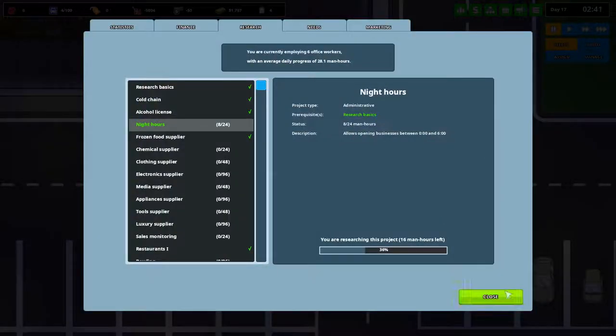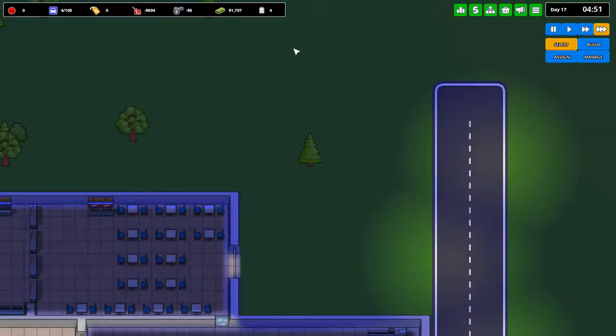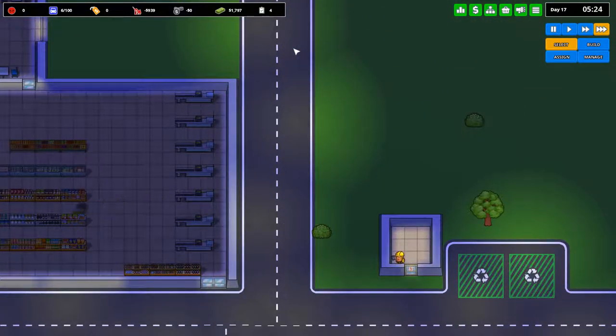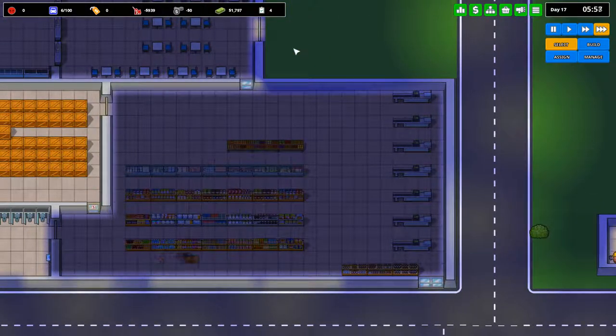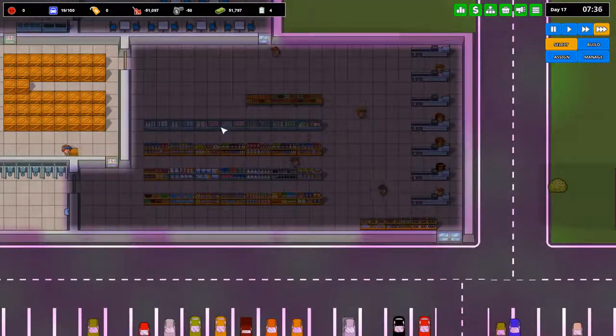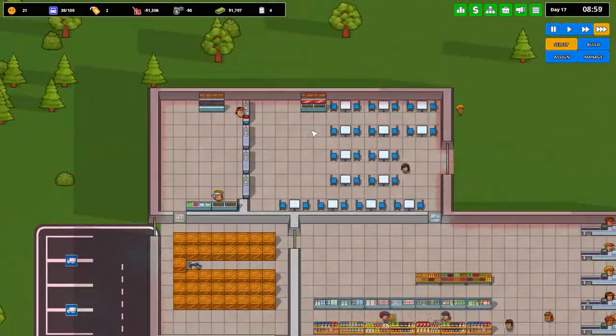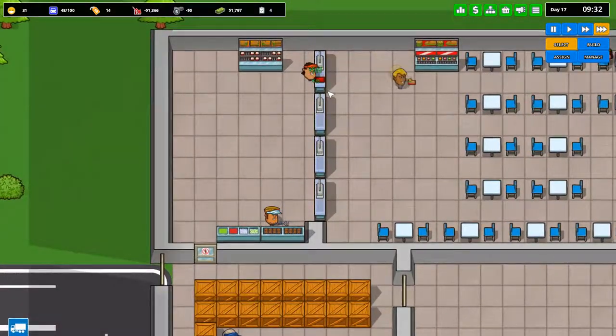All the stuff for our fast food restaurant has been delivered and now we're just going to wait. We are researching night hours, which will allow us to stay open 24/7, which is what I think we will do with our supermarket. During the night I think we're not going to have as many people — we're going to have to play it by ear how many people there are and shift the hours accordingly. Not too many people come in the middle of the night.